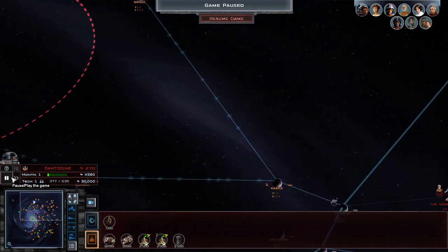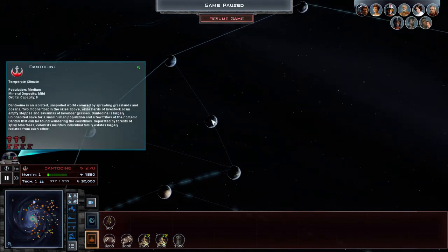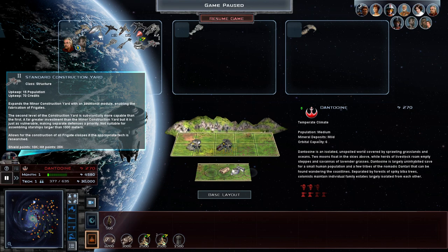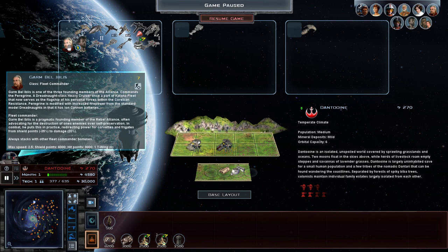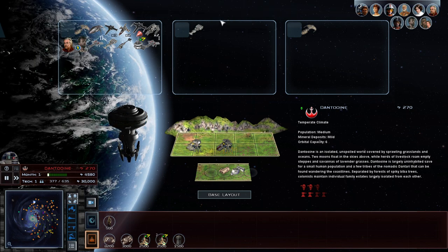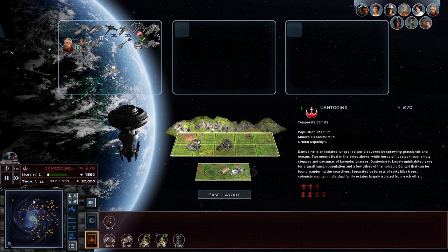And without further ado, let's get into it. Over here we have an Alliance Assault Frigate. We have Garm Bel Iblis — I assume a Dreadnought. Yep, always a Dreadnought. And let's go ahead and do this.